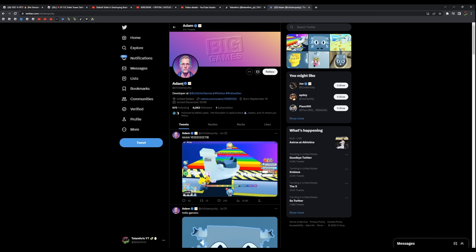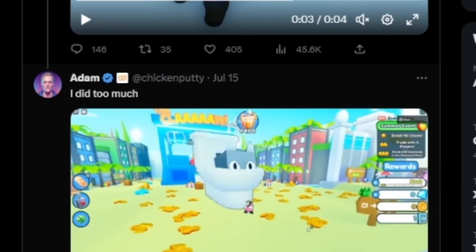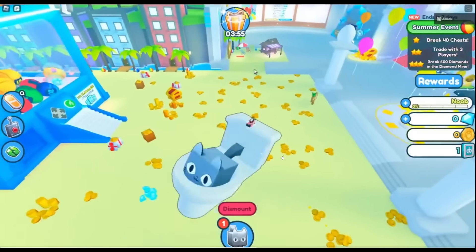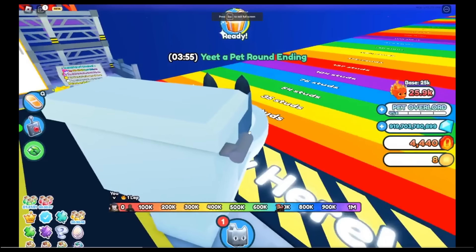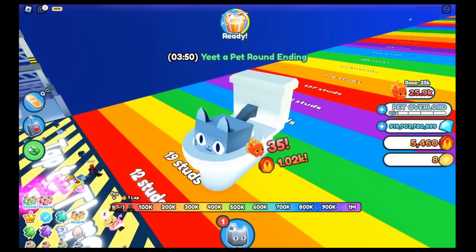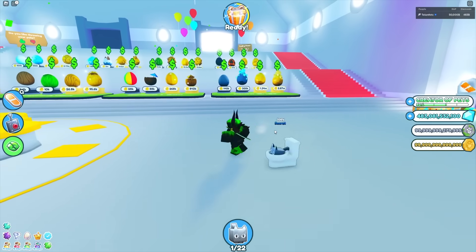Like I said, the developers definitely seem to have forgotten something. If we go over to Adam Big Games on Twitter, you can see multiple times — not just once — the titanic toilet cat. He said 'I did too much,' and there's a titanic toilet cat right by the claw machine. A second time there's a cat axolotl, and then once again the titanic toilet cat in the new update.